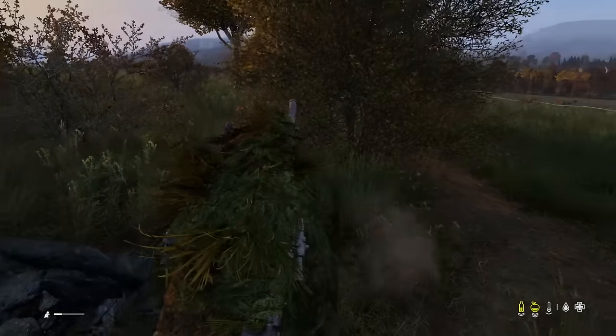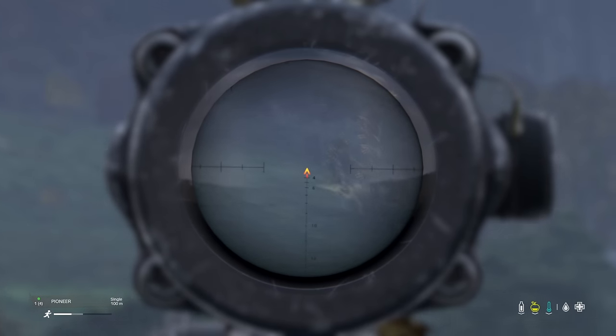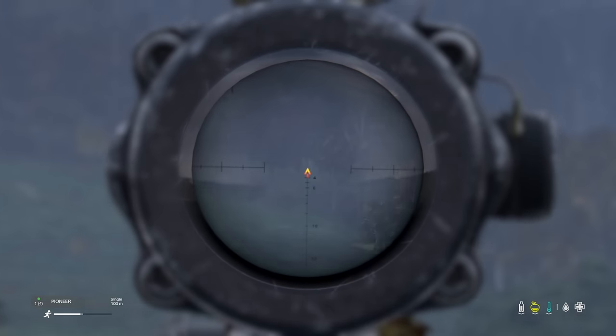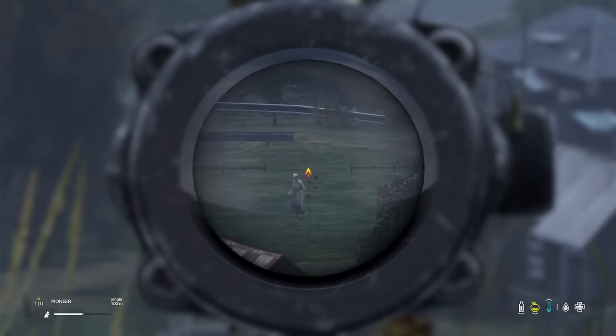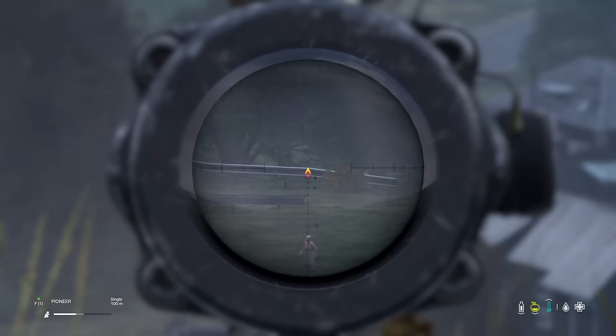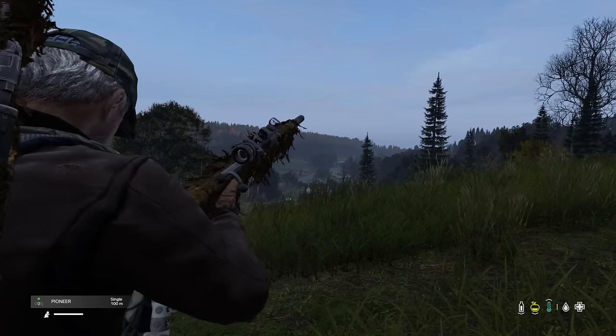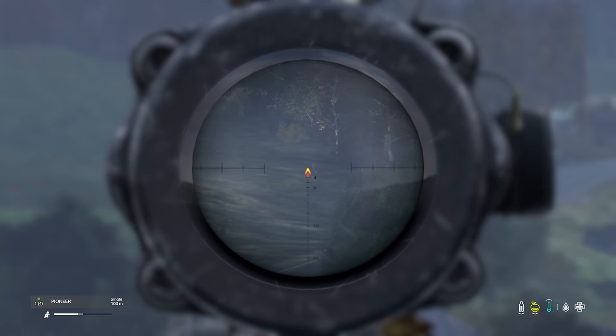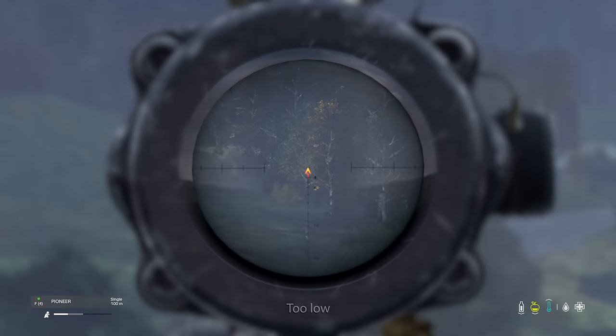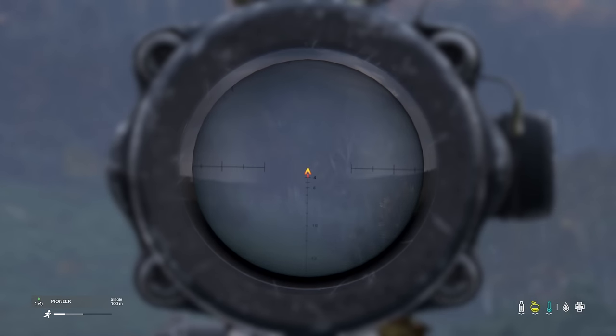Now we have our target's range, we need to compensate and adjust. Let's use the Pioneer and this ATL-G scope. Some scopes literally display the meters on them in short form. For a shot 200 meters or less, line up the target with the center. However, if your target is further away — let's say 300 meters — you may need to slightly tilt your rifle upwards to compensate for bullet drop. Otherwise you may aim for a target's head, miss, and hit the floor. If you have a target roughly 400 meters away, line it up with the mark with the little 4 here, the 4 obviously indicating 400 meters. If it's 500 meters, you need to line it up between the 4 and the 6, and so on.